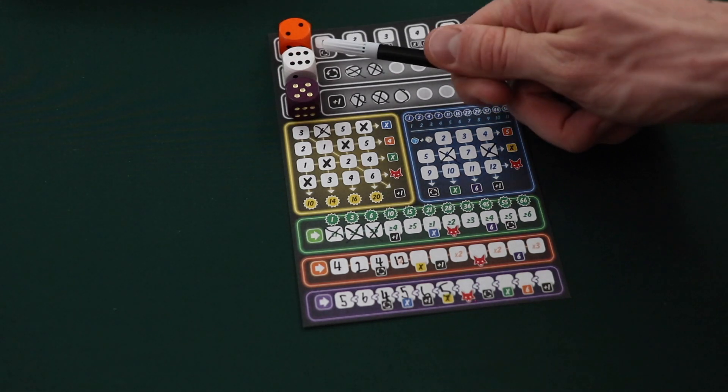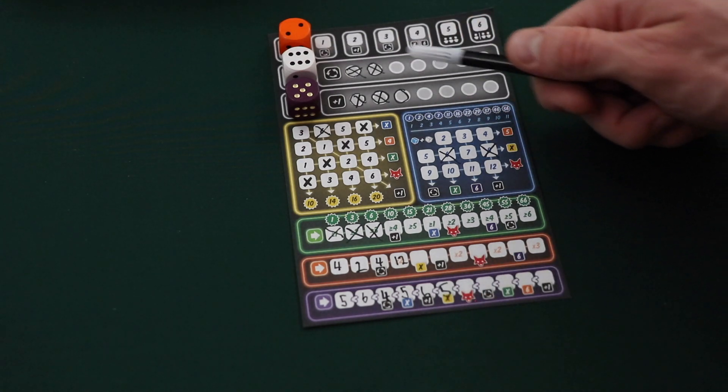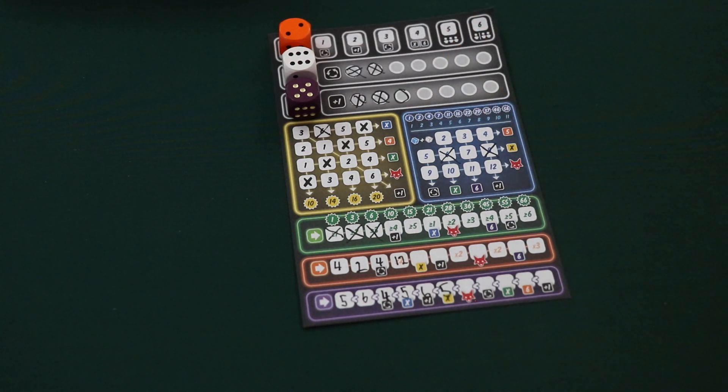It's important to note that players can use multiple additional die actions during a single round, but each die can only be copied once using this bonus. So in our previous example, we've used the white die for its bonus once and are unable to cross off and use it again — we'd have to select one of the different dice, for instance the purple that we chose.